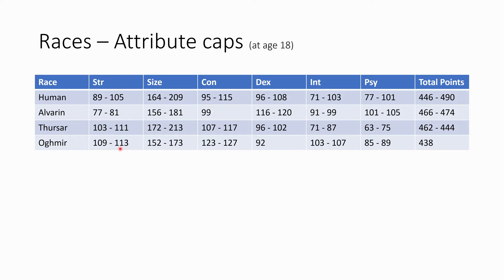Then there are Oghmirs. Oghmirs are the ones with the most strength, but their disadvantage is they are pretty small in size and have really low DEX — the lowest DEX amount of all races — making them somewhat like a dwarf. They have a lot of constitution, which means a lot of life. Their INT is also pretty good, so they can be the strongest mage and also the strongest archer. They don't have that many total attribute points, but don't be tricked by that — as a mage they still have quite a lot since they have a low minimum size and don't consume many attribute points for that minimum size.